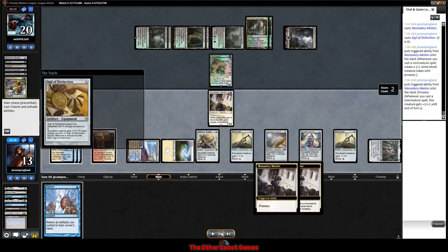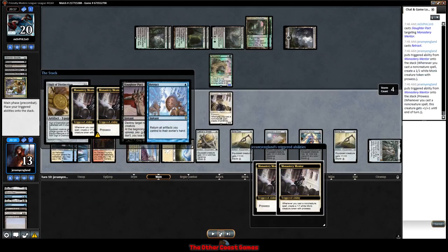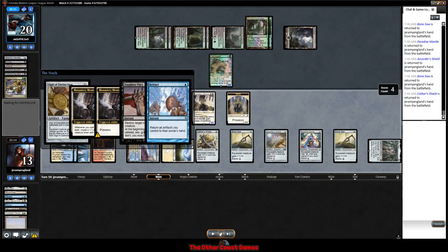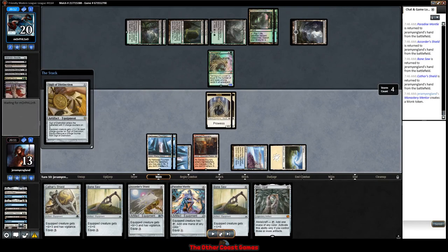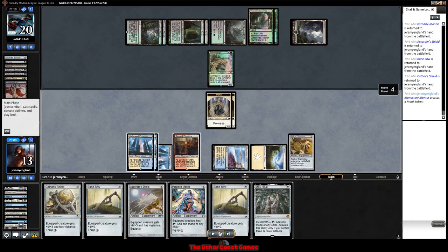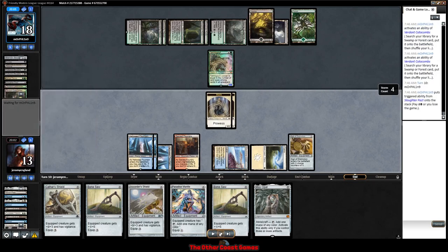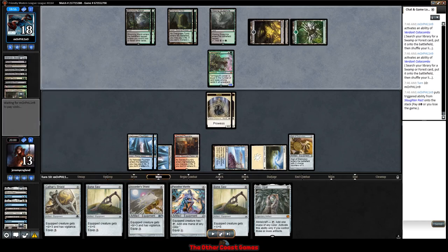We play the Sigil and our opponent has a Slaughter Pact — a card I haven't seen in a long time; I wasn't expecting this. I expected them to be cracking fetch lands. We Repeal in response to at least get another monk and get all our artifacts back. We let this absolutely depressing stack resolve and we're left with 2/1/1 prowess monks. Our opponent then cracks some fetch lands to pay for their Pact, which doesn't really matter to them, and fires up the quagmire.